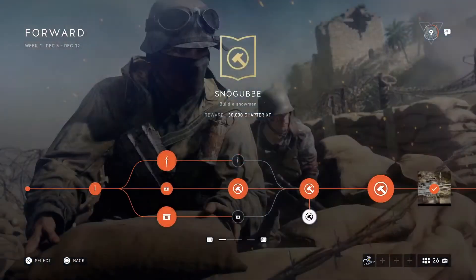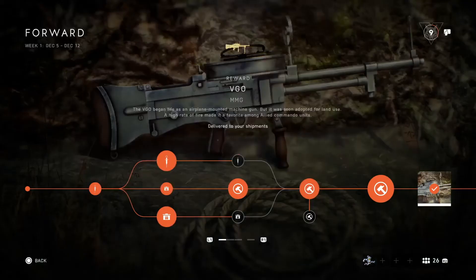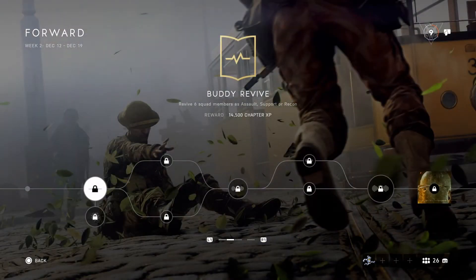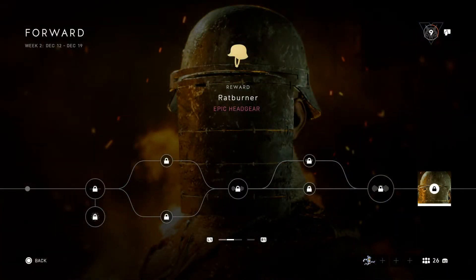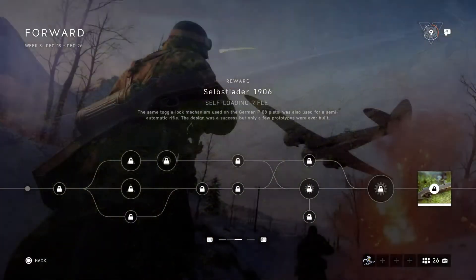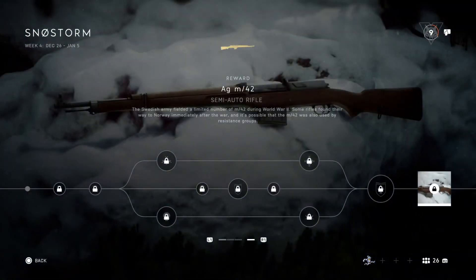There are going to be four weeks of little assignments that you have to do. We have the VGO MMG for the support, which this gun is really good. Week number two, December 12th to the 19th, you're going to have an epic headgear. Third week we are going to have a self-loading rifle, and in the fourth week we are going to have a semi-auto rifle — basically one gun for each class.